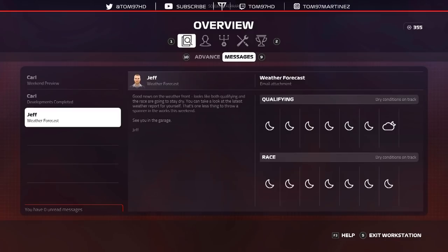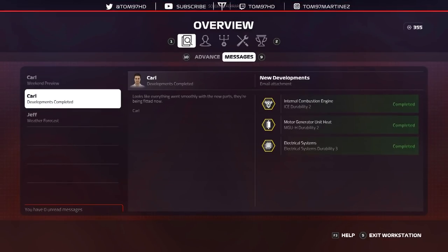If you guys missed round one at Australia and the season opener and all the new mods that came with it, then go watch the video by clicking the link in the top right hand corner of your screen to see exactly what happened in the first race. But today we are here at Bahrain and first of all, you can see on screen in terms of the weather forecast — no rain is expected this weekend, so that's good news for us.